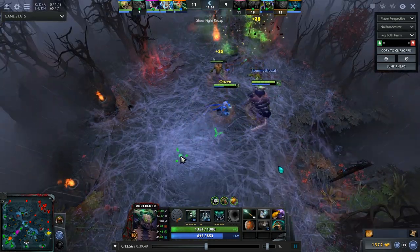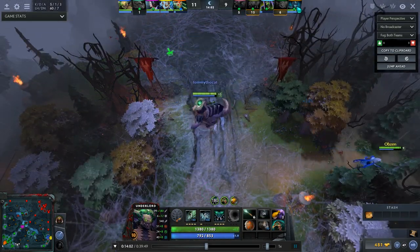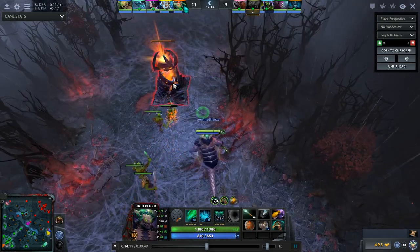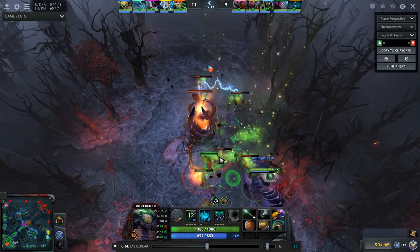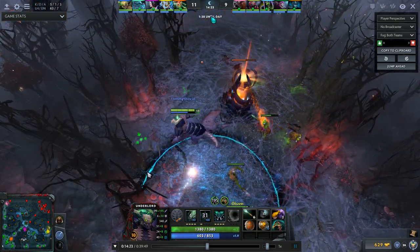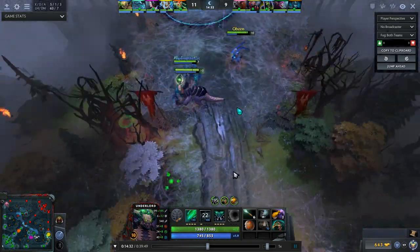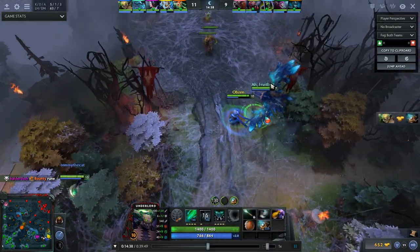Now we're at the point where to win the game, we need to kill their carries before they get enough farm and items. Their heroes are designed to win if the game goes on long enough. That was a terrible Pit of Malice placement — they were clearly teleporting and I should have cast it much sooner. But if they had gotten rooted, I'd have popped Firestorm and they probably would have died.